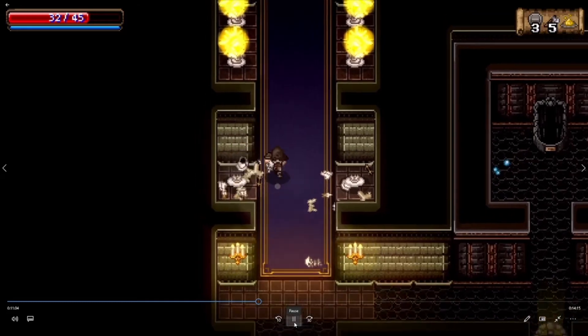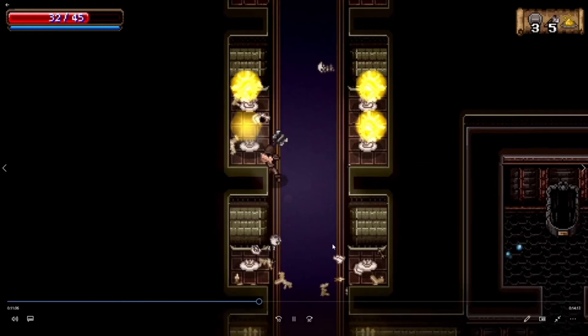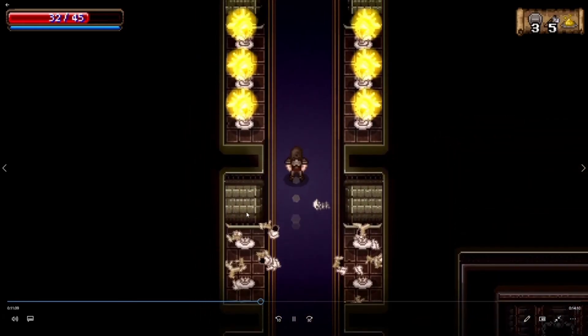These beam statues — when you get close to them they shoot a beam of light. If you walk through it normally you will get hit unless you have a shield up. But the strategy is not to waste your shield charges blocking these — the strategy is to generally just take them out.